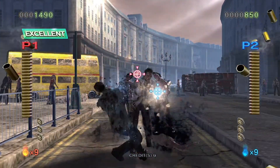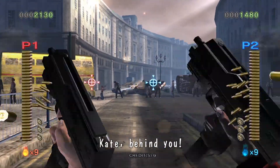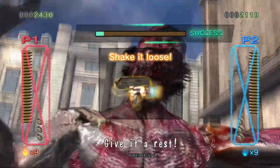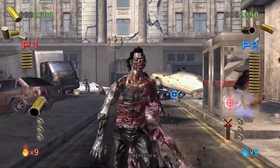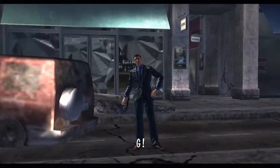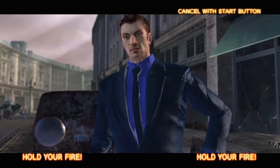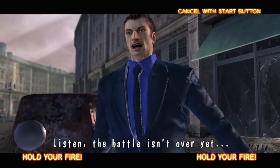Obviously that's not easy to replicate on console, so it feels more like an expansion. The story here takes place right where 4 left off — Kate meets up with G and together they continue to fight the zombies. There are multiple endings for both stories, and as expected the voice acting is terrible with campy dialogue. But like House of the Dead 3, the voice work is not as bad or as humorous as that of House of the Dead 2.